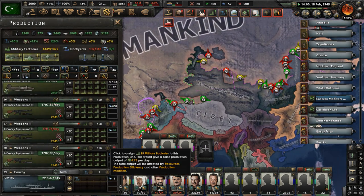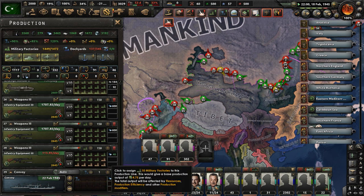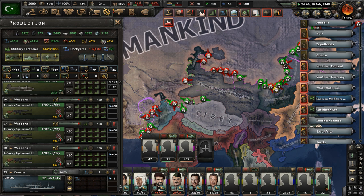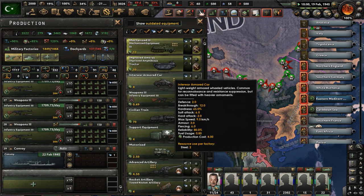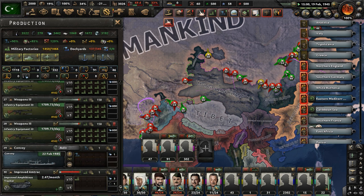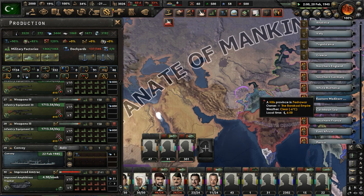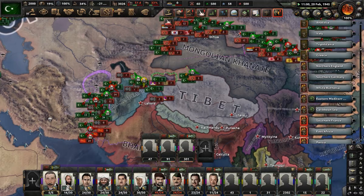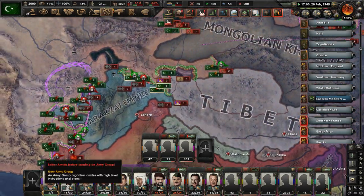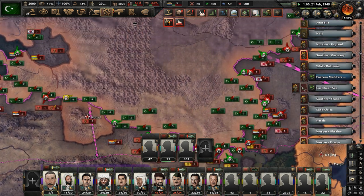More factories have been made — great. I need a new production queue. What does nobody build? Improved Amtracs — we need 150 factories on Amtracs. That sounds like a great idea. 91 factories, close enough. Yeah, let's have 150 factories on Amtracs. I'm sure those will come in handy and I won't forget we're making those at all.